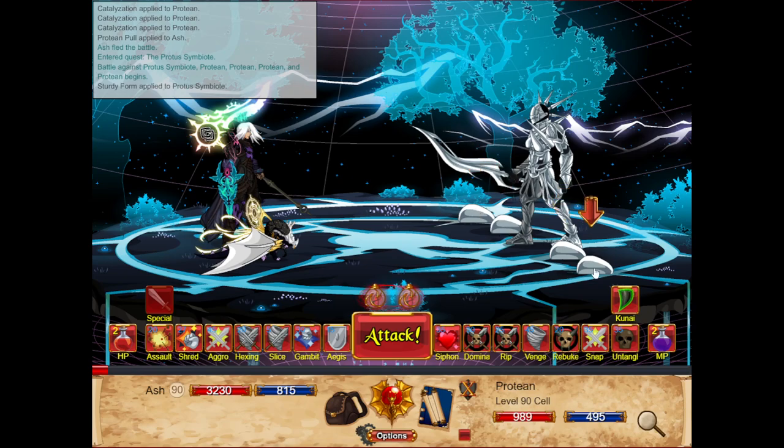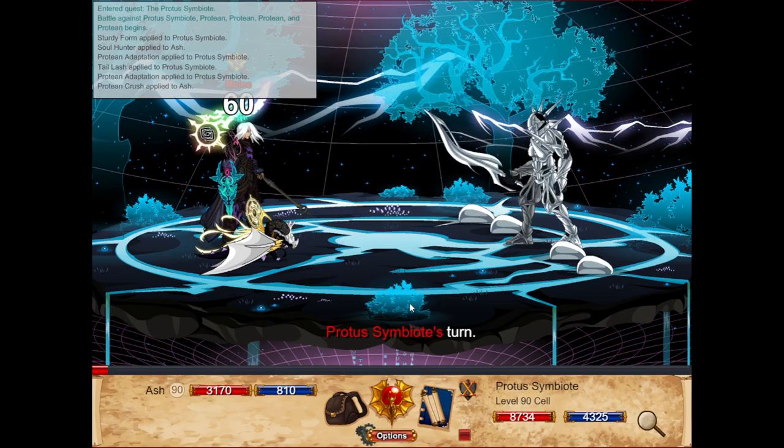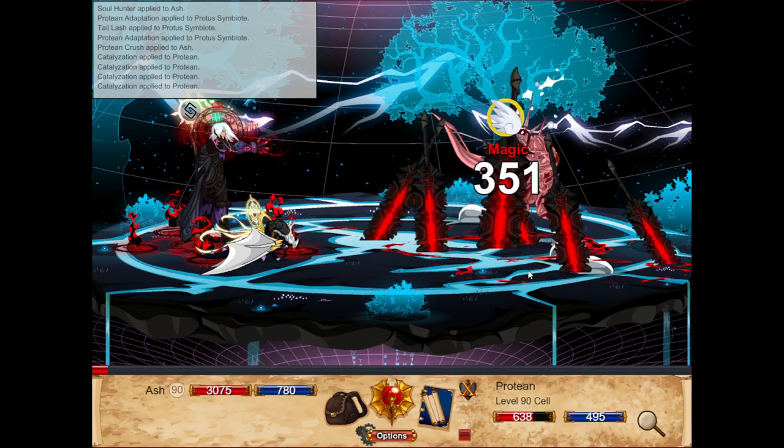Going into it, we'll start with the Proto Symbiote, who is very unique. You can see these four proteins here, which is what makes them so unique. Every five turns the symbiote will absorb all the proteins on the field and heal for 50% of their combined health values. This is a set HP healer so there's nothing you can do about it in terms of plus health. Keep in mind that for each protein above 50 HP, the symbiote gets buffs, so you want to try to get them below 50 HP — which is why multis are really valuable here.